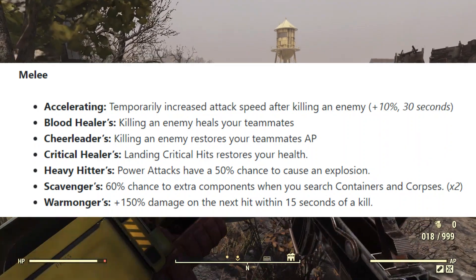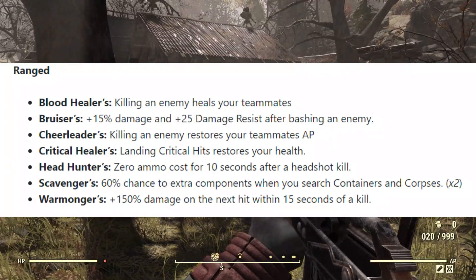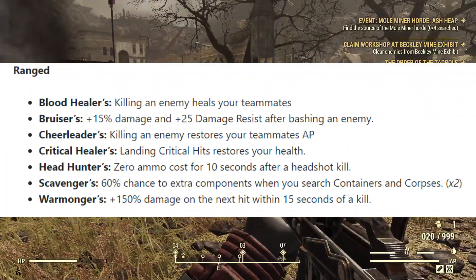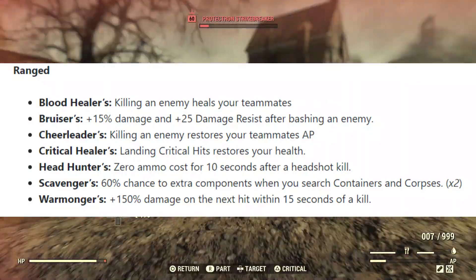Ranged weapons! Bruisers: plus 15% damage and plus 25 damage resist after bashing an enemy. Headhunters: zero ammo cost for 10 seconds after a headshot kill — that's a nice one. And then there's also Scavengers and Warmonger for ranged as well.